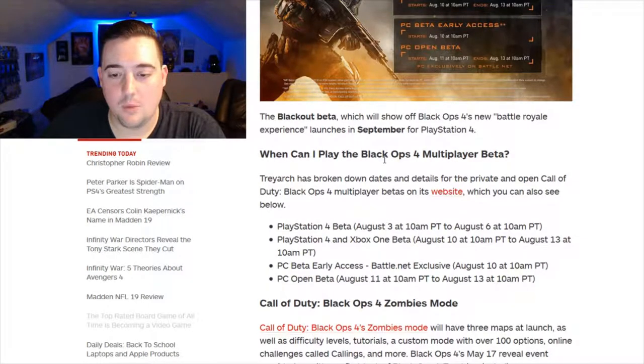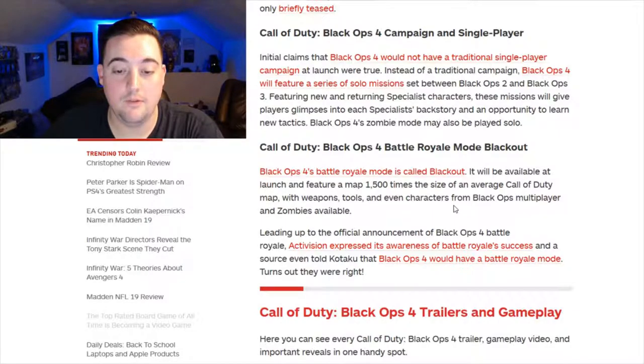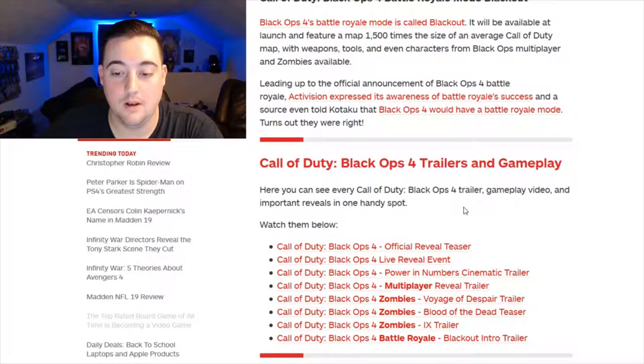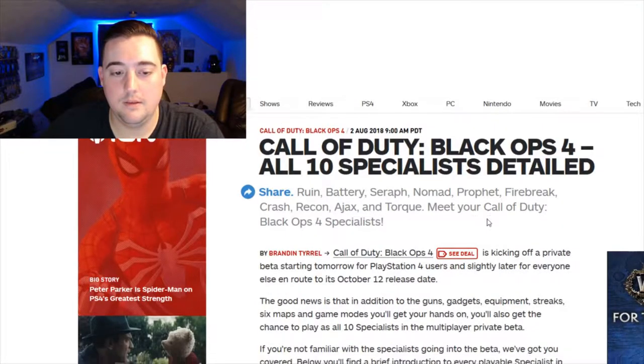The Blackout beta, which will show off Black Ops 4's new battle royale mode, launches in September — so we'll have to wait another month to try that out. It will be available at launch and feature a map 1,500 times the size of an average Call of Duty map, with weapons, tools, and characters from Black Ops multiplayer and zombies. Activision expressed its awareness of battle royale's success, so they're trying to get in on that. If it's good, I'll play it.